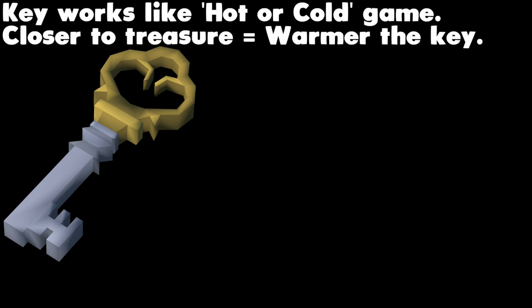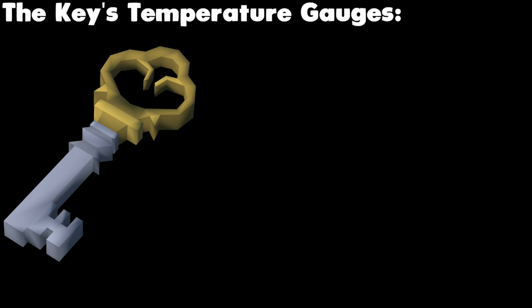Due to the random nature of 10 of the Making History post-quest treasures, it's important to understand how the key works, as the help I can provide is somewhat limited because of this randomness. I can show you the 10 randomised locations, but I cannot determine which order they will be given to you in. The key works similarly to a hot or cold game — as you get closer to the treasure spot, the key will get warmer until it is steaming hot. To see how hot or cold your key is, simply click it.